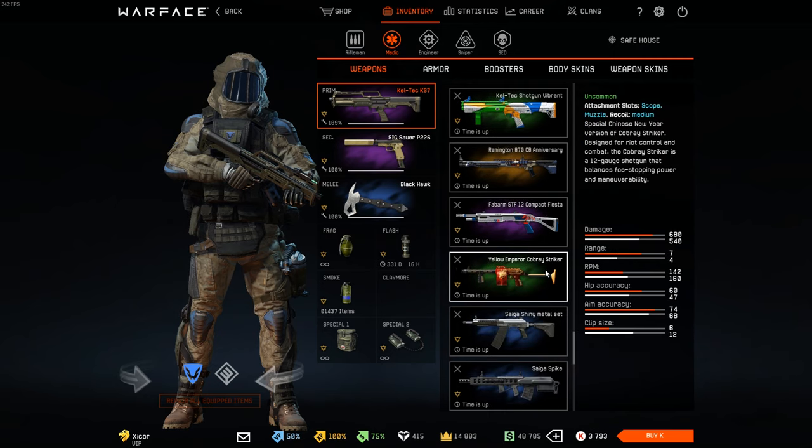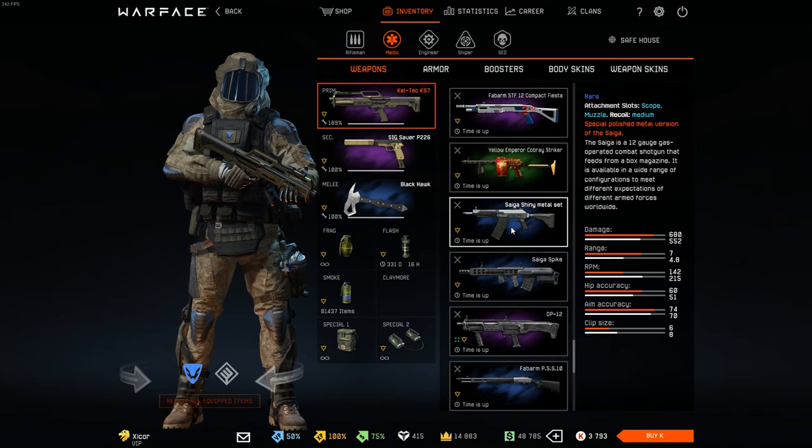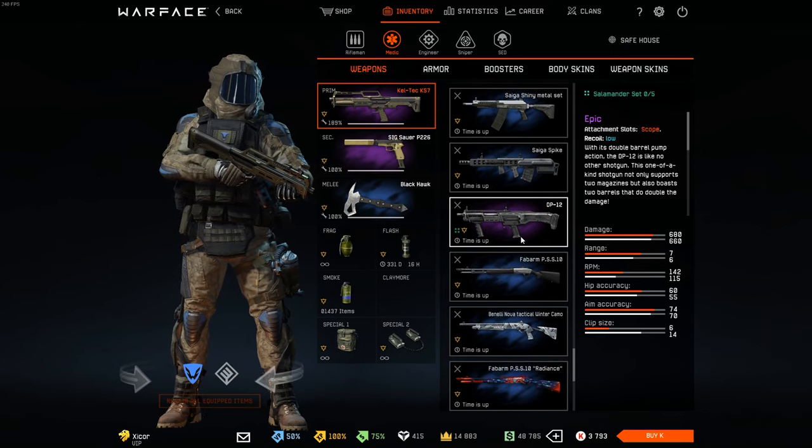Medic isn't my favorite class or anything. This shiny metal set for the Saiga — like I said, a pretty old and rare skin.